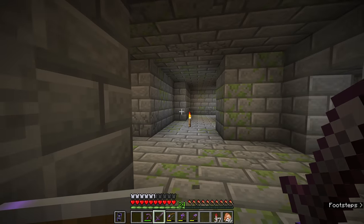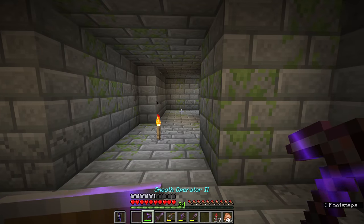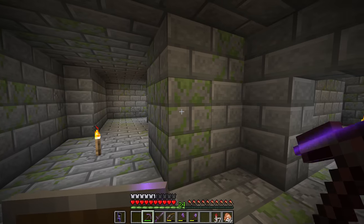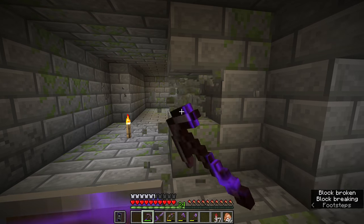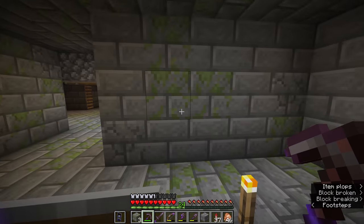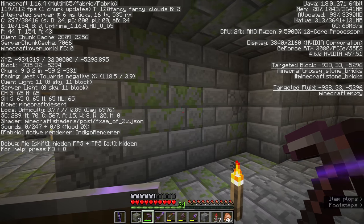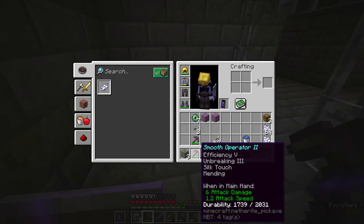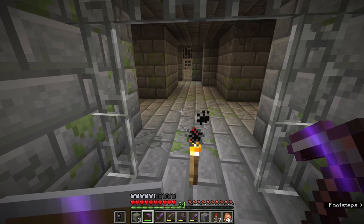As you can see, I am over here at a stronghold - a brand new stronghold I found a few thousand blocks out in the world because I was looking for mossy stone brick. Of course, some of the mossy stone brick around here is potentially going to be silverfish-infested, but that's fine. I have a silk-touch pickaxe and I'm gathering a fair amount of it.